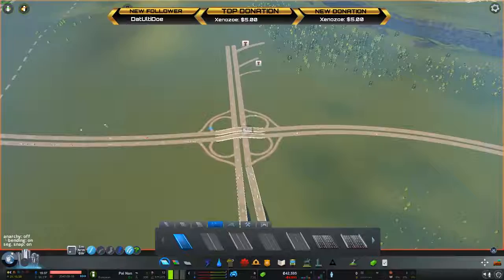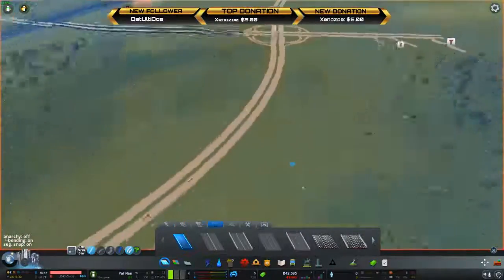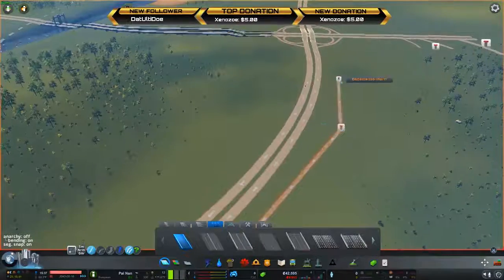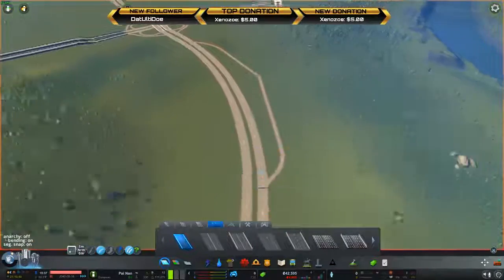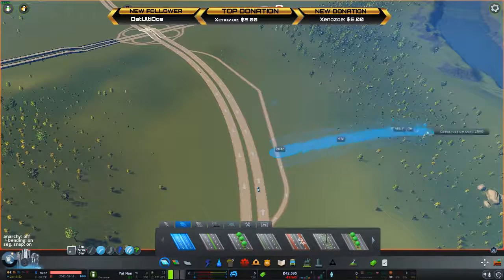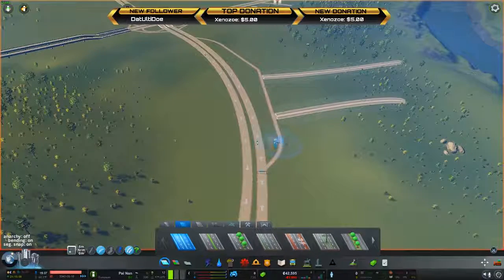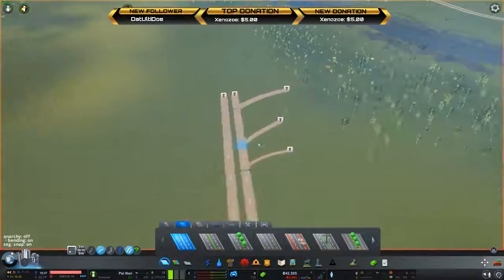Definitely try to space out your connections. What I honestly like to do, especially when I expand out to the main regional connections the game starts you with, is come in here and make these long access-road type of things, so that anybody trying to get to anything connected off to the side — if you're trying to get over here — you get off and you have plenty of time to get off, so you're not backing up this main road.